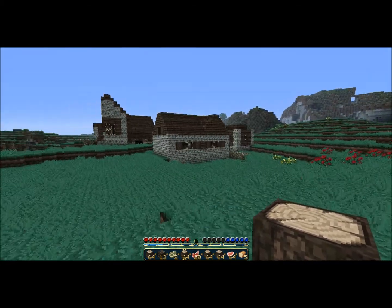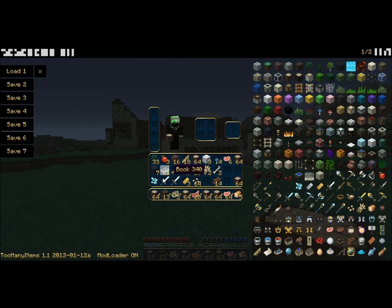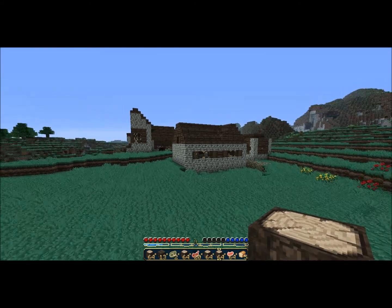I came across one of these NPC villages, and they always have a chest. I found a diamond, two iron swords, a couple of gold ingots and stuff like that.